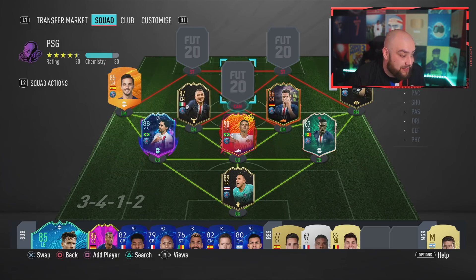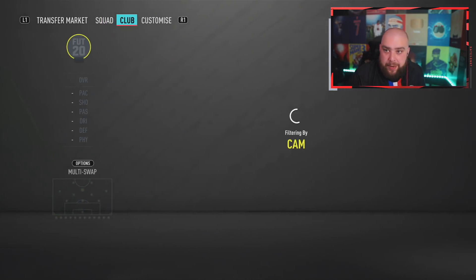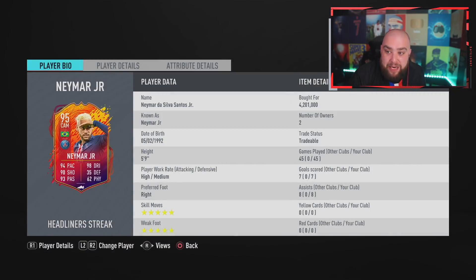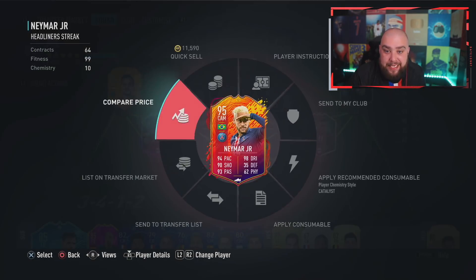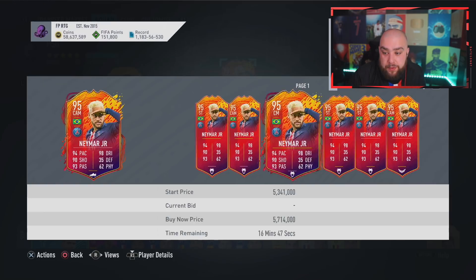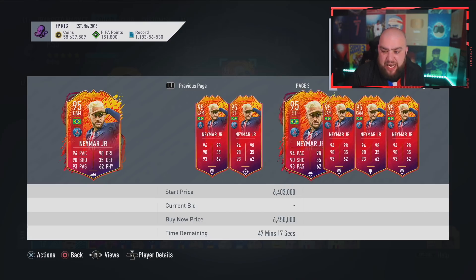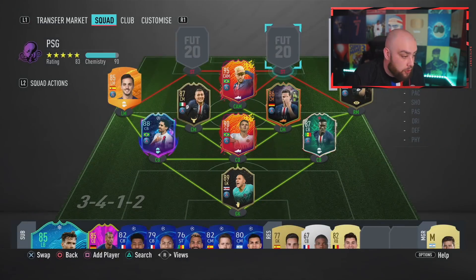Now the team gets pretty good. We have a CAM: 95-rated headliner Neymar. I paid 4.2 million for him. He is now worth... I could actually sell him for some profit, but overall I don't think I'd make money. I could get rid of him but I'm not going to.